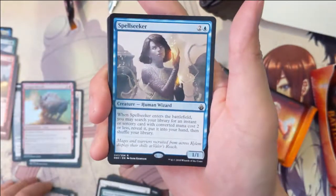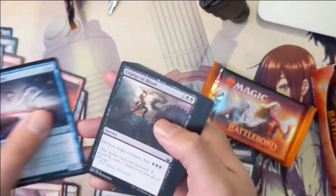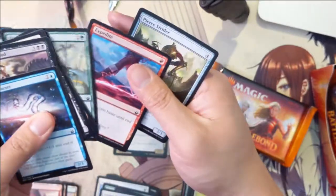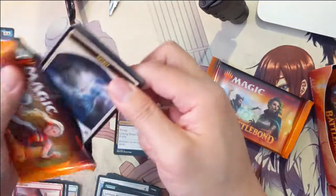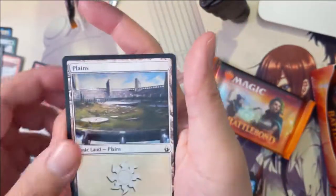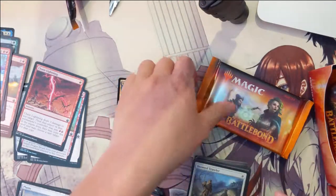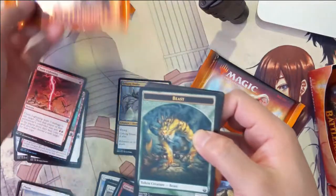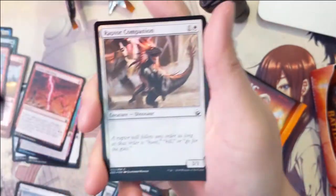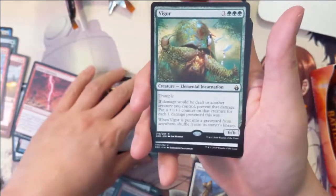Mountain, mountain, and then the Spell Seeker. Chain Lightning — okay, there we go. Not a great start to the box, definitely feeling underwhelmed. Spirit Planes and then a Bonus Round, Doom Travel. Some Beast Withins, and then a foil common Raptor Companion, just a 3/1 for two. Then Vigor.